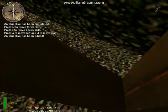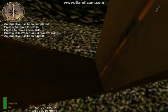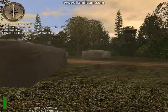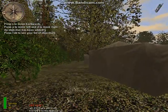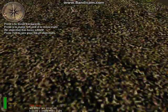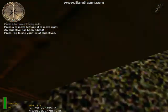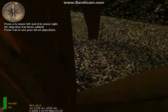Press your objectives key to see your list of current objectives. When you complete an objective it's checked off on this list. Your current objective is highlighted in yellow. Now notice that the arrow on your compass is pointing at one of the towers. The arrow points to your current objective. As you near your objective, the ball bearings on the compass will move closer together.